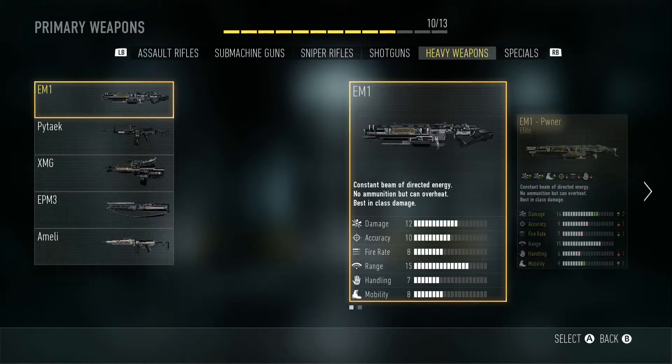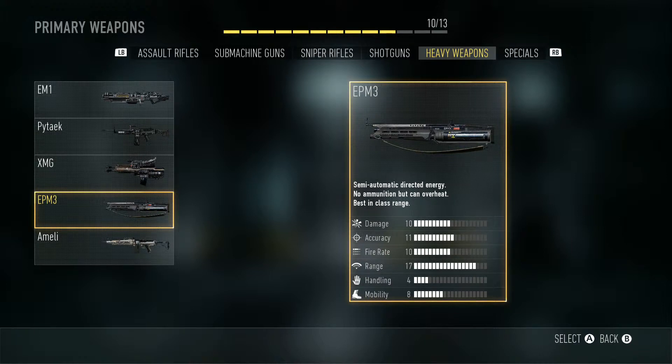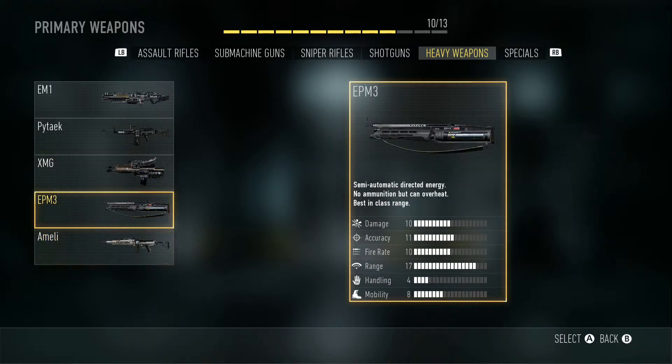They also buffed probably the worst gun in the game, the EPM3. I hate this gun — I don't know why it's in here. They did reduce the recoil, but it's a single-fire weapon so who really cares. It should get a damage buff honestly — it says a damage of 10 but it plays horribly. Don't ever use this gun. That's it for the guns.